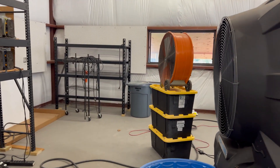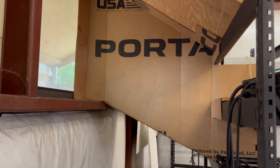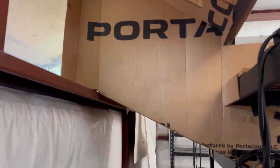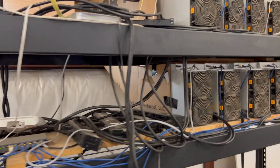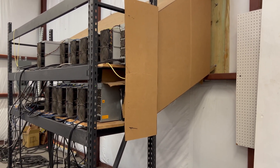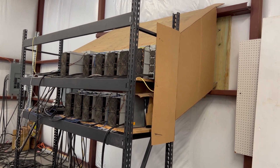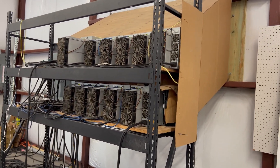So all the heat doesn't just go into the shop — I built a channel to contain all the hot air, like a hot aisle containment in data centers. I used fabricated cardboard from the Port-A-Cool packaging, put some wood on the bottom, and that works exceedingly well at channeling hot air out the back of the shop. The miners don't overheat most of the time; fan speeds are around 3,000 to 3,500 RPM rather than in the high 5,000–6,000 RPM range. The miners are a little dirty so I still need to work on air filtration.